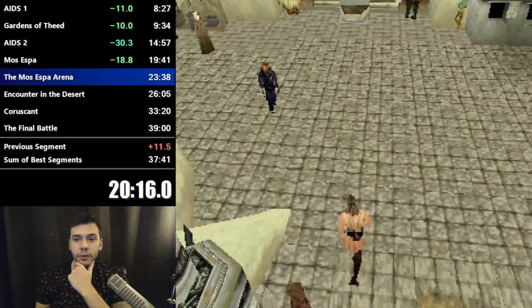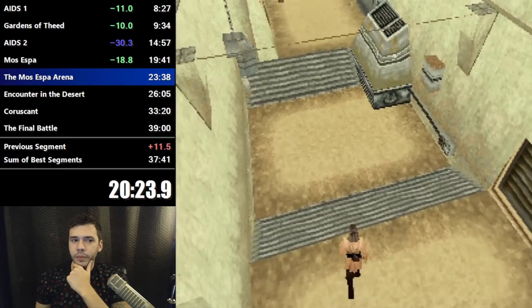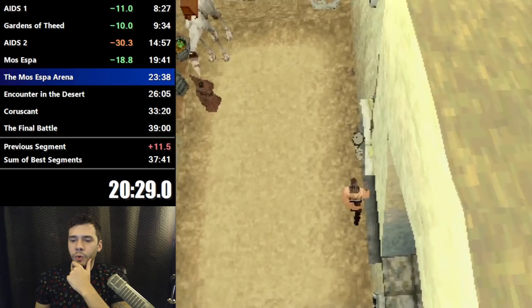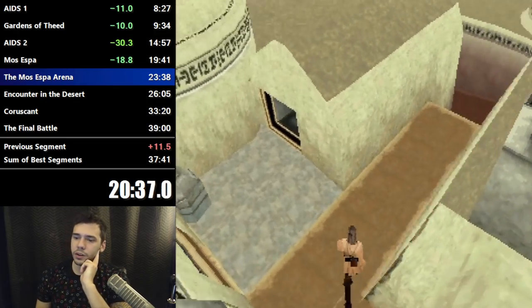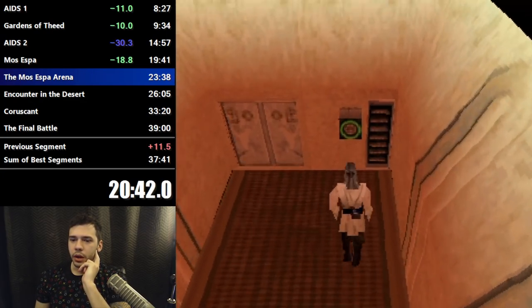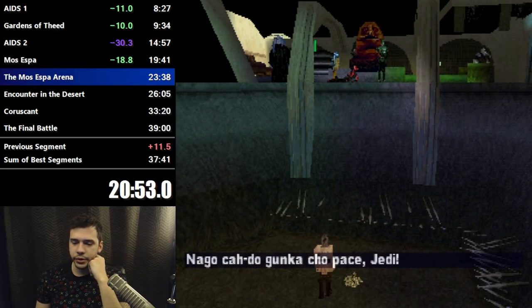Mos Espa Arena — this is one of the coolest levels in the game. There are two mini bosses and a lot of cool skips. Here's an easy little clip with a roll setup — Ocarina of Time style. And here is another little clip, which basically skips a whole side quest where you gotta mind-trick a Twi'lek dancer girl into walking you into whatever area this is.